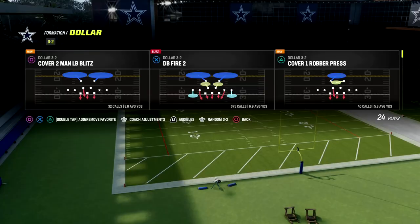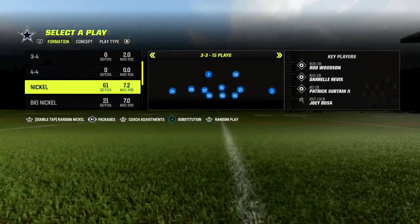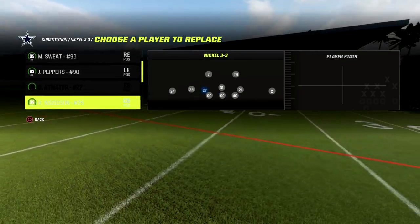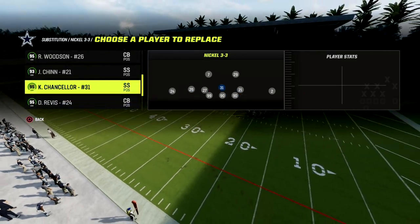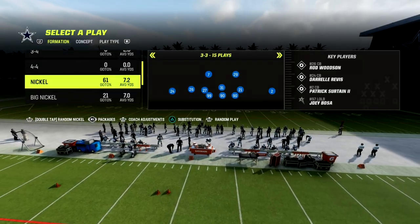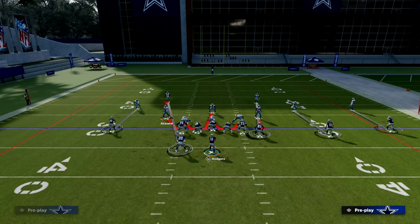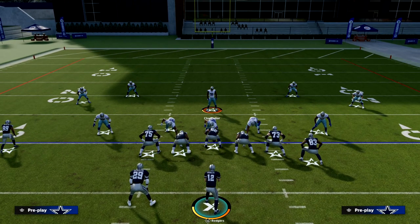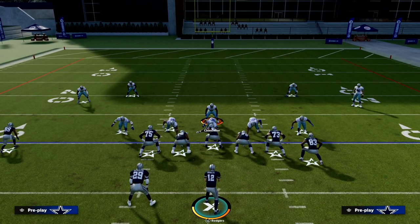Let's get into the three-three cub. I've been talking about this blitz a lot. It's very simple — you already have the safeties in here, but you might need to put them in manually. Put safeties in at nickel three-three, then audible down to Mike Blitz Zero.